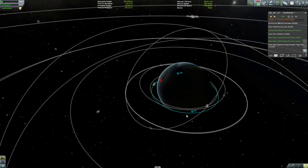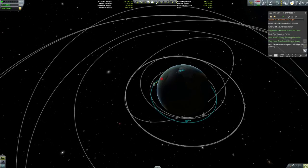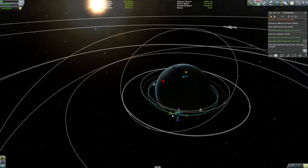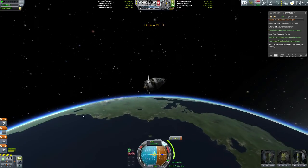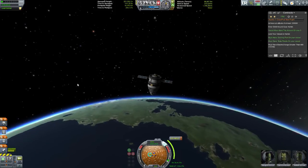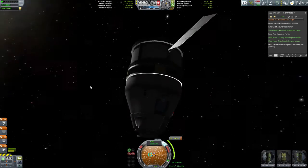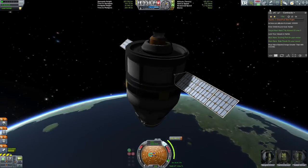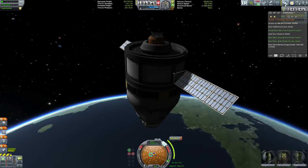We'll set up our waypoint here for when we get to the apoapsis — the highest height — and we can level out our orbit to be about the same, and then we will finish this mission. You can see it up here under the contracts: I need to achieve an altitude of at least 250,000 meters. I've got to orbit around Kerbin. The vessel must have three crew — we passed that. We must land the vessel on Kerbin. Must have a docking port, which we do have. Must have solar panels — yep. And must have electric charge greater than 400. When I built the vessel, I made sure it had all of that, and we were all set.